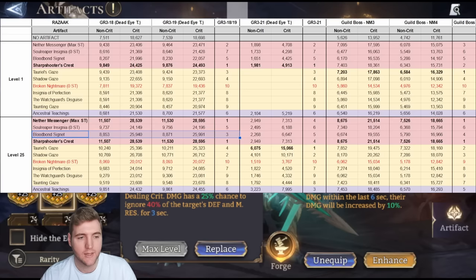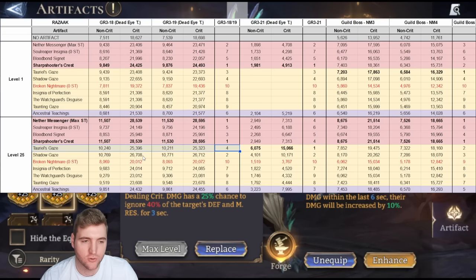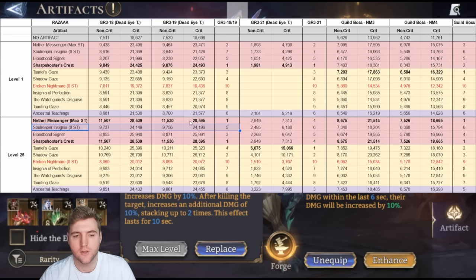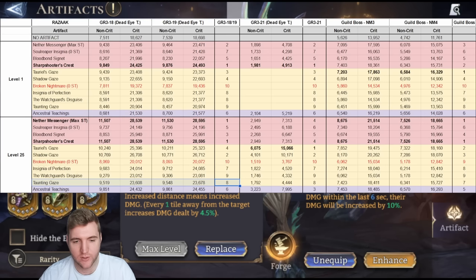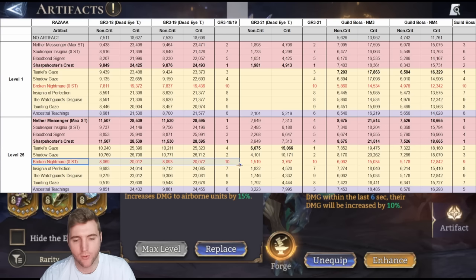Next we have Tariel's Gaze, which ignores 40% of the target's defense, but in stages 18 and 19 there isn't that much defense to ignore, so it's performing decently for a legendary but not incredibly. Then Soul Reaper Insignia at just 10% damage bonus — we're not getting the other 20% from having enemies killed, and there isn't much content where you can consistently maintain those stacks. Ancestral Teachings comes in with a nice damage bonus, followed by Insignia of Perfection at 20% damage, while Taunting Gaze at 4.5% per tile gives us roughly four tiles distance. Watchguard's Disguise is 15% bonus damage to airborne enemies, and Broken Nightmare sits at the bottom due to the stack maintenance issue on Razark.